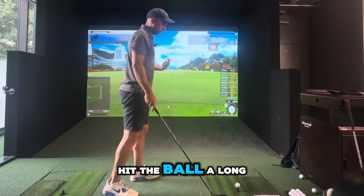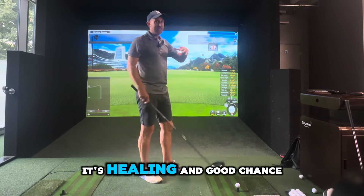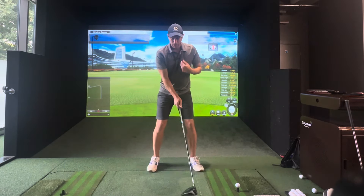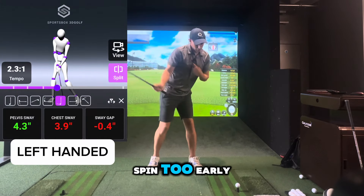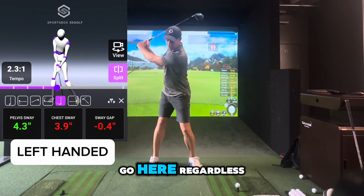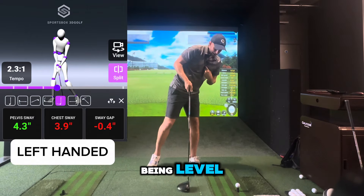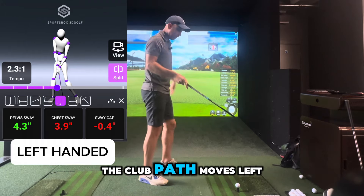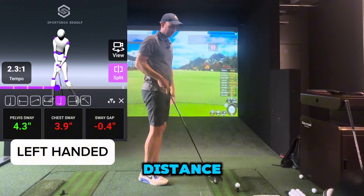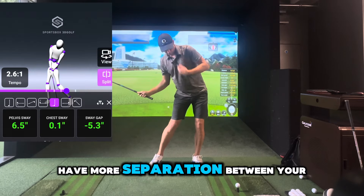Now if you're trying to hit the ball a long way and you struggle — you maybe slice it, hit it low, pop up in the air — there's a good chance that you're going to top your swing and spin too early. Your chest gets ahead of your pelvis. So if I go here, regardless of what I've done in my backswing, my chest goes that way ahead of my pelvis. The club path moves left, you lose a bit of speed, you might hit down on the ball as well, which will just lose your distance.